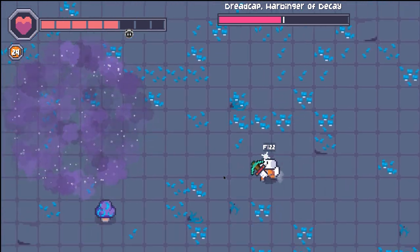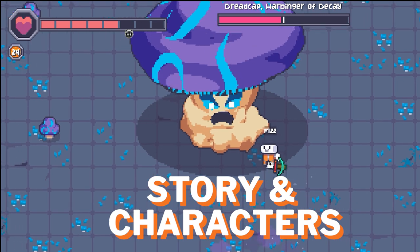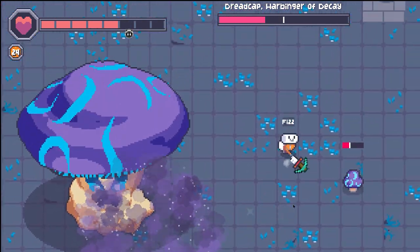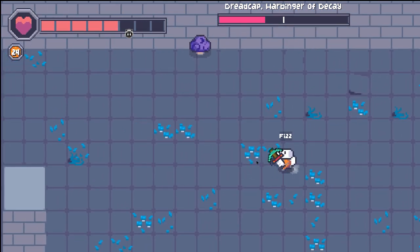There is a day and night cycle, but it doesn't seem to affect gameplay at the moment. Presently, the story plot appears lacking — Fizz crash lands on the planet, and that's all we know so far. Whether the story progresses remains to be seen as Starground develops.